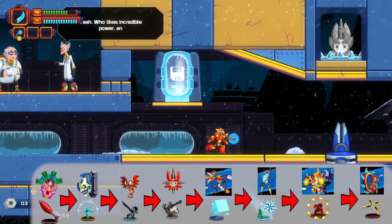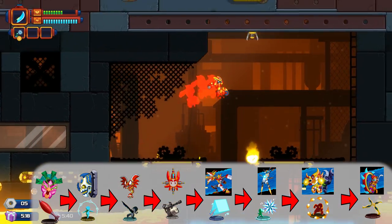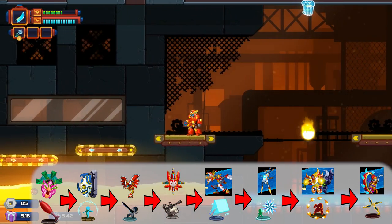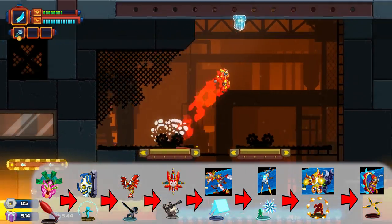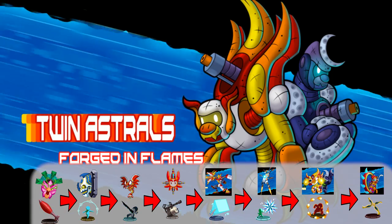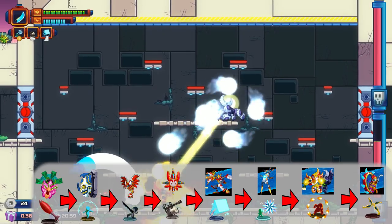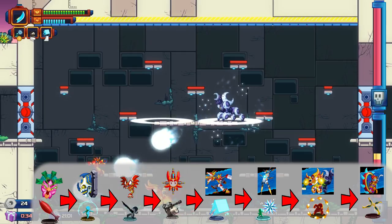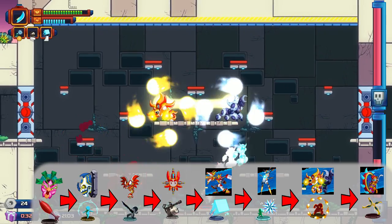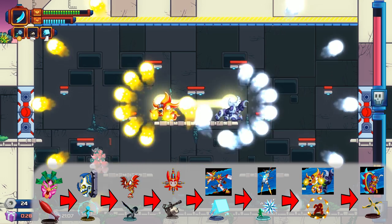Splinterfrost is dropped by Shatterbeak. You can fire it in any direction and it can be used to freeze the fire-spitting booby traps in some levels. It can also be used to freeze the fire twin astral. It does more damage against the ice twin astral but does not actually freeze him.